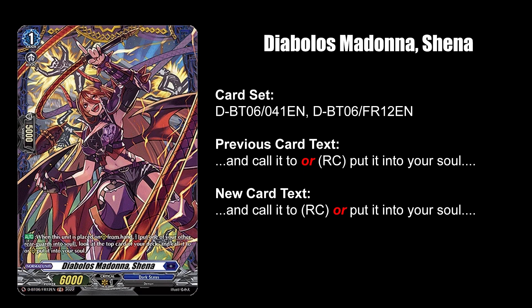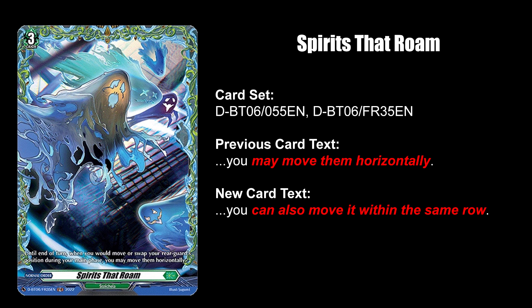Diabolous Madonna Sheena's encoder must have been thinking faster than what they were typing since they misplaced the or. Spirits that Roam prefers spreadsheets over photography and now uses spreadsheet lingo in its effect.